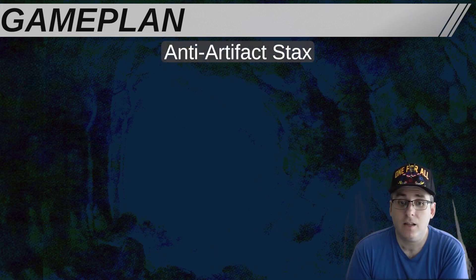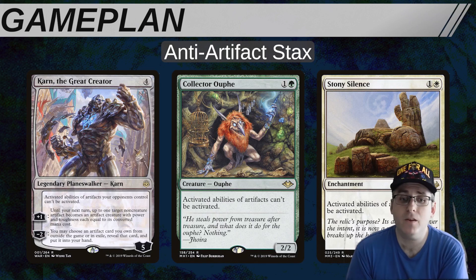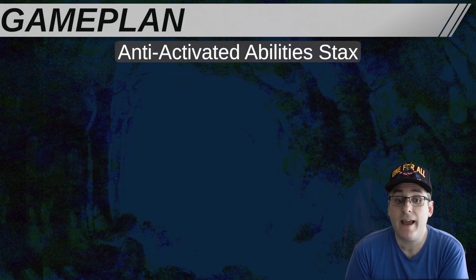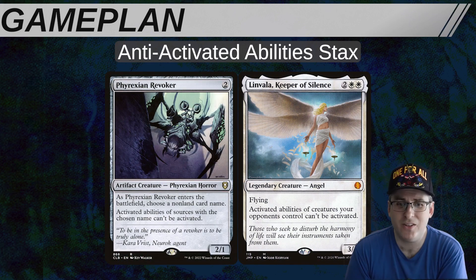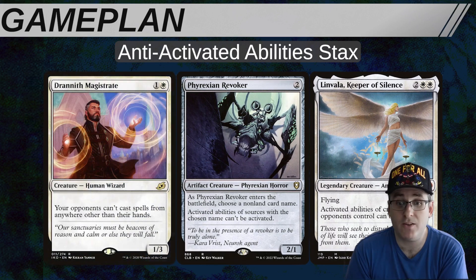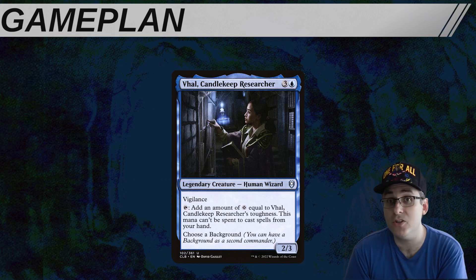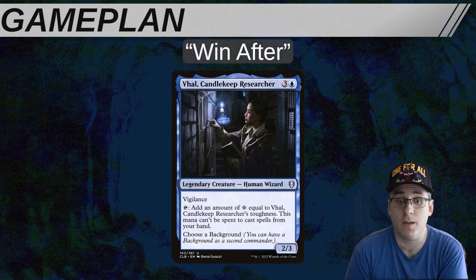Anti-artifact stax like Collector Ouphe, Stony Silence, and Karn the Great Creator basically prevent all of our combos from working, but we'll often rely on removal to navigate around these pieces. Anti-activated ability stax like Linvala, Keeper of Silence and Phyrexian Revoker also shut us down, turning off Vol's mana ability. But we can usually leave less symmetrical stax pieces like Drannith Magistrate online to stymie our opponents while we develop our value engines. In Vol, just like a lot of other slower cEDH decks who lack card advantage in the command zone, having a clear path to sticking a card advantage engine is usually priority number one, because Vol is generally going to be a win-after type of deck.